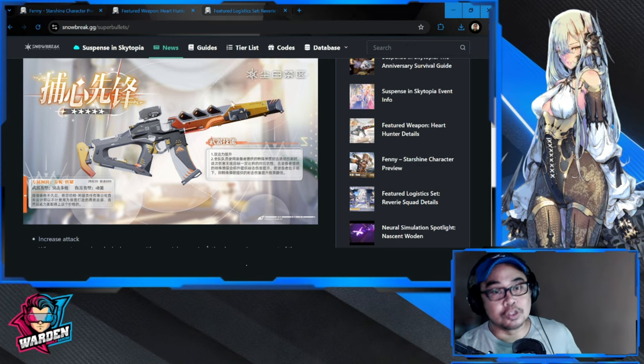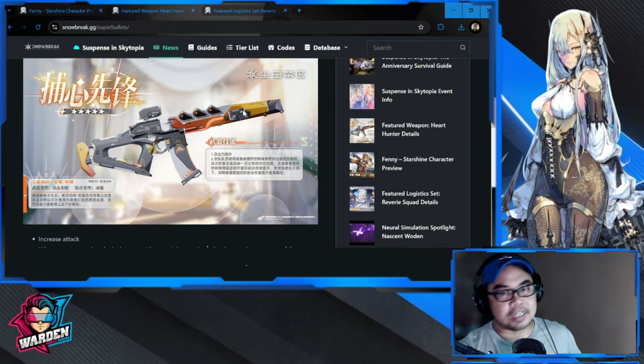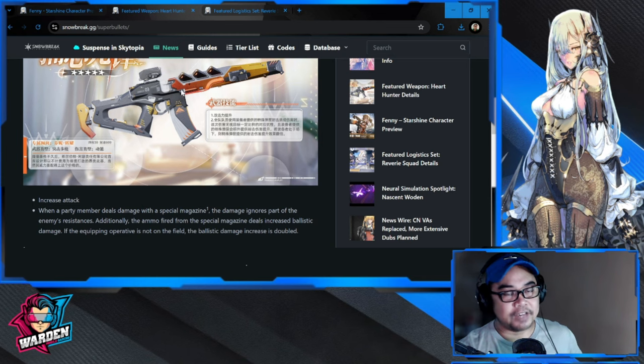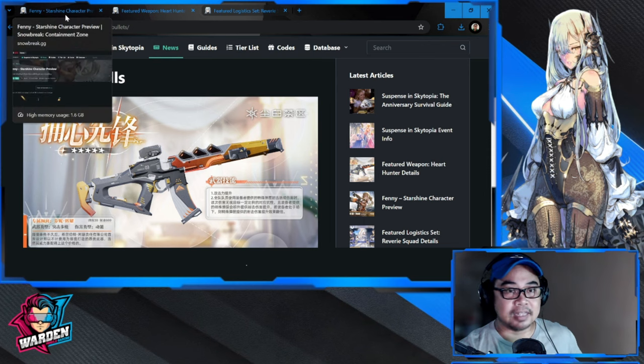The only thing you'll be pulling is the gun — the logistics set is free. The logistics has a plus attack and plus alignment index, so the logistics part is sorted. You just need to pull the gun. I think you only require one copy at least at this point, but if you're greedy you could get more. Fanny Starshine is going to be a ridiculous buffer for main DPS that does ballistic damage.